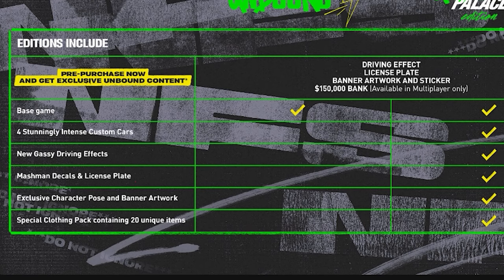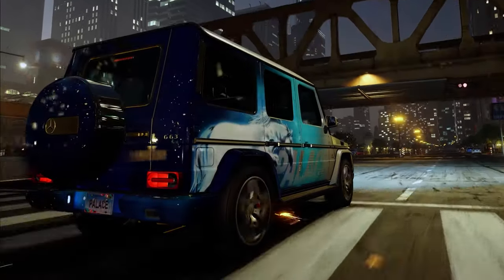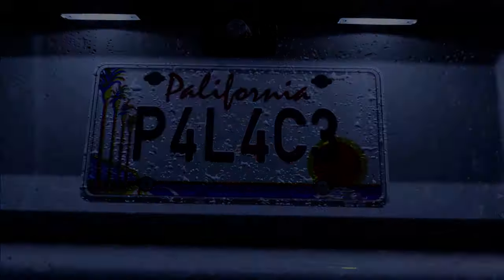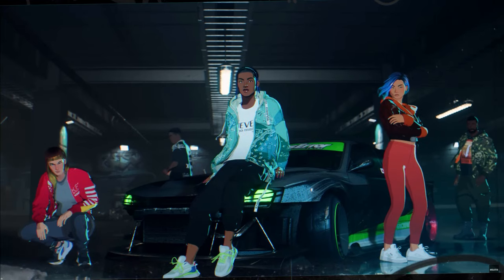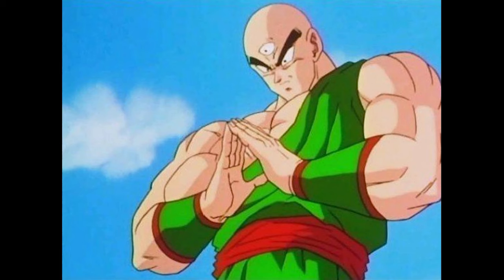Next we have Meshman decals and a license plate, with which you'll be able to create your own custom Palace Edition cards using a selection of Palace decals and a California license plate. Besides all that, you also get an exclusive character pose and banner artwork — specifically an exclusive trifurk character pose mimicking the triangle logo used by Palace.